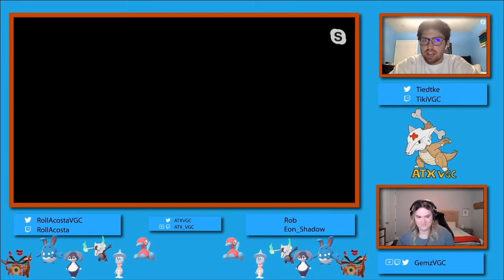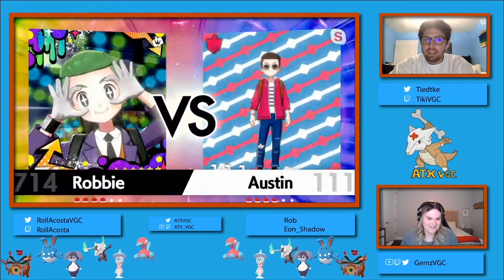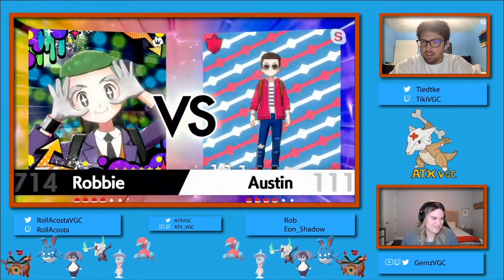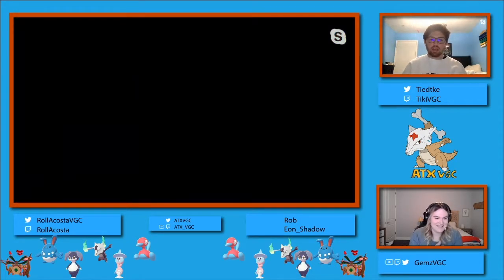We do have a mirror match here with Azumarill, Hatterene, Indeedee, Marowak, Porygon, and Rillaboom as the six for both players. So this should be fun to see how the players maneuver around Pokemon that I would presume to be EV'd the exact same way.